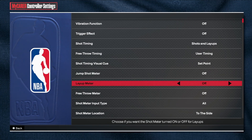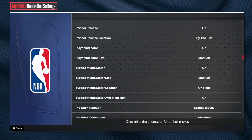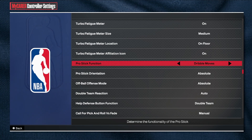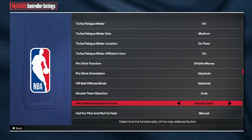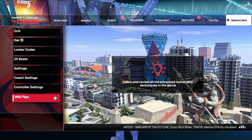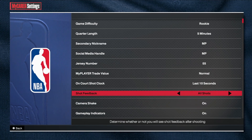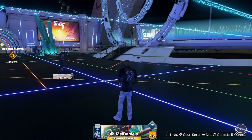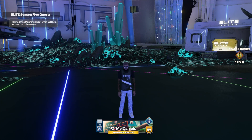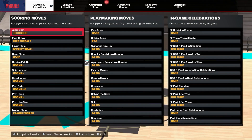Layup meter — I don't use that, doesn't matter to me. Free throw meter — I don't even use that, I barely take free throws. I have dribble moves on because I'm a lockdown, so I don't want to be shooting with my stick. I also have shot feedback on — I just like shot feedback, but that's not necessarily something you guys have to do.